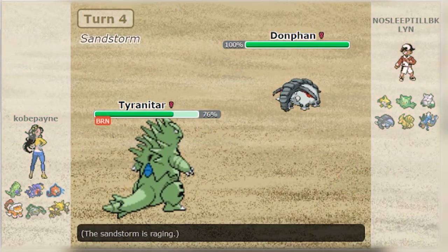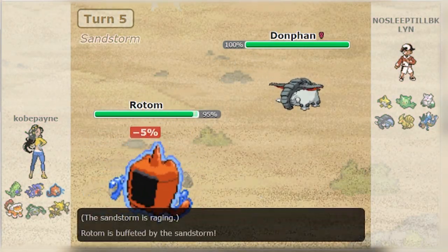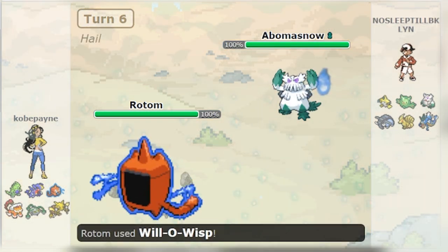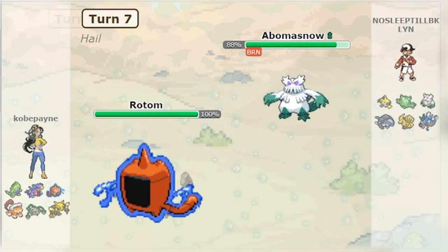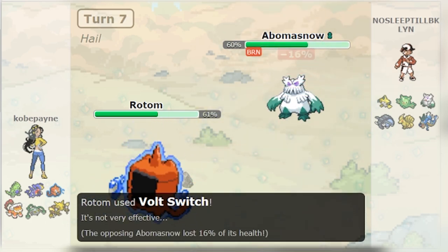To be clear, the vast majority of the time Pain Split is used by Pokemon, it's because they want a recovery move and don't have one available. For example, all the different variants of Rotom often act as pivots — they come in with their useful typing, that useful Levitate ability, maybe threaten a burn with Will-O-Wisp, and then switch out. Well, that entire role becomes a lot more difficult when all of your recovery on Rotom is just the 6% you get from Leftovers every turn. Throwing Pain Split into that mix can help a great deal and give you an extra leg up on recovery.